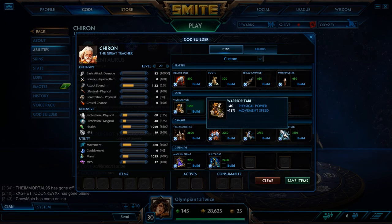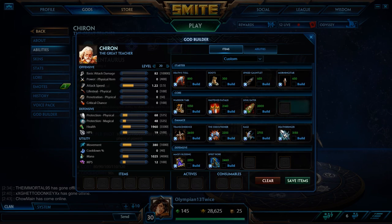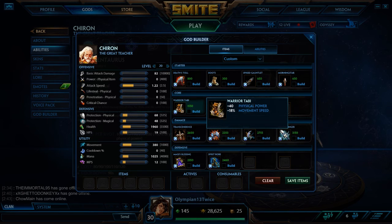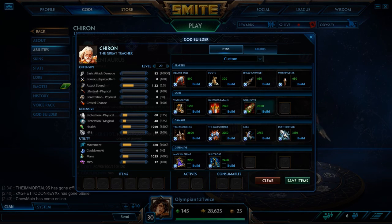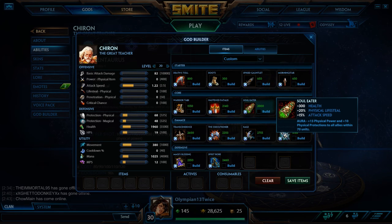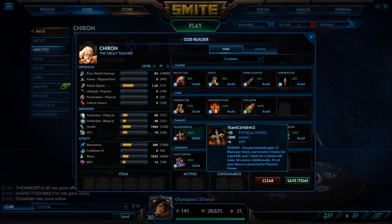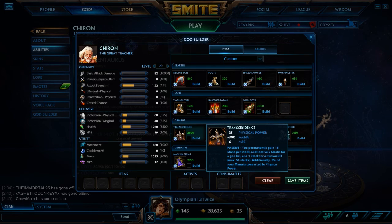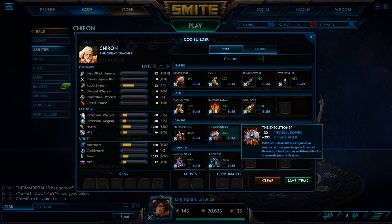Warrior Tabi is pretty standard; you can go Ninja Tabi if you want more attack speed since you don't get much attack speed in this build unless you have Hastened Fatalis. If you want to be more basic-attack based go ahead and use Ninja Tabi. Soul Eater gives you attack speed and a lot of health, which is really nice. Transcendence covers your damage and the mana that will help you stay in lane — coupled with his passive and all the lifesteal, you'll be able to stay in lane for a long time without a mana problem. After that you get Executioner — it's the main penetration item in this build; you could swap it for Titan's Bane, but it gives you attack speed and works well.